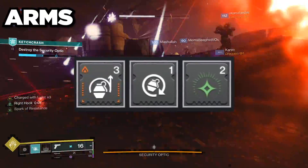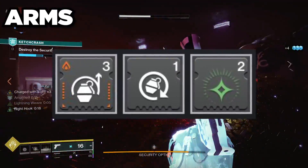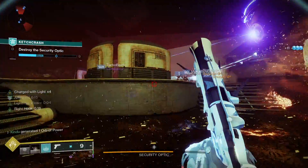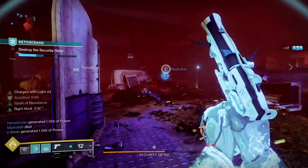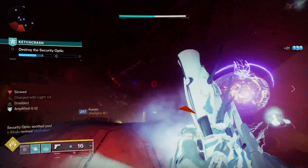For the arm mods, the first two — Impact Induction and Fastball — don't have to be run if you want champion mods instead. Impact Induction: causing damage with a melee attack reduces your grenade cooldown. Fastball lets you throw grenades farther. The last slot is Elemental Charge: when you create an arc well you become charged with light.